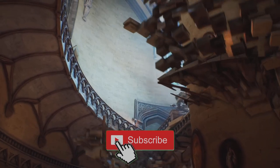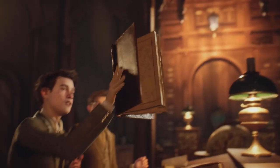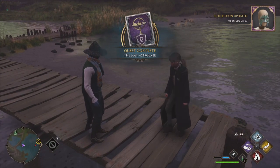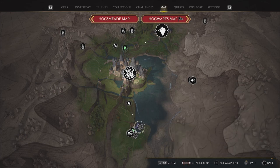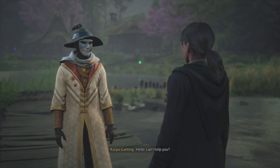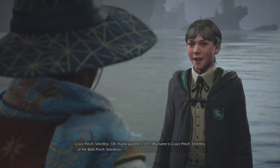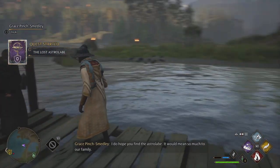Without further ado, ladies and gentlemen, let's get started because we're going to get ourselves a ton of loot and some good XP as well by completing the Lost Astrolabe. This is a side quest that you can complete down in Lower Hogsville. Make your way down over here — there is an NPC that you can talk to that's going to give us this quest. Her name is going to be Grace Finch-Smitley. We need to find her family's lost astrolabe.